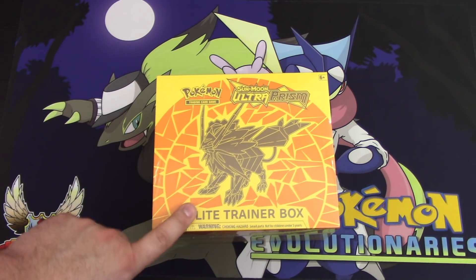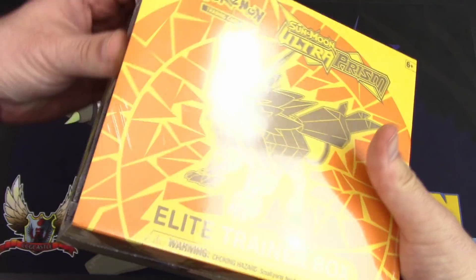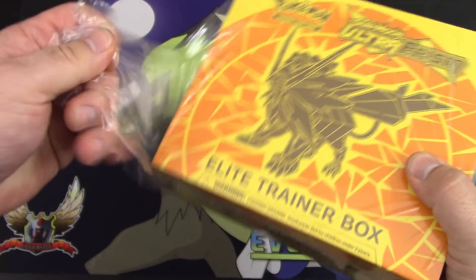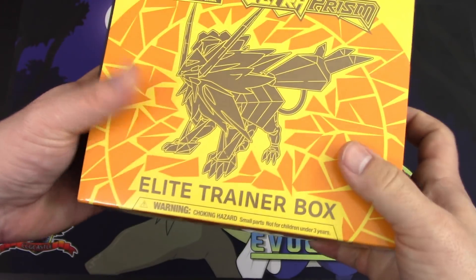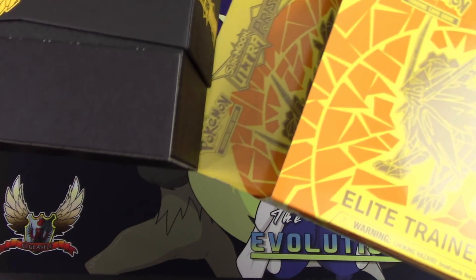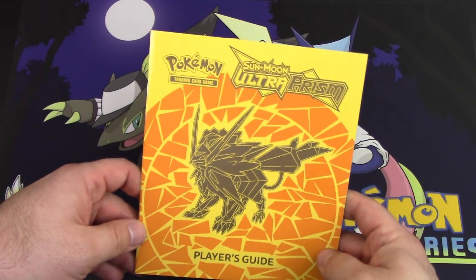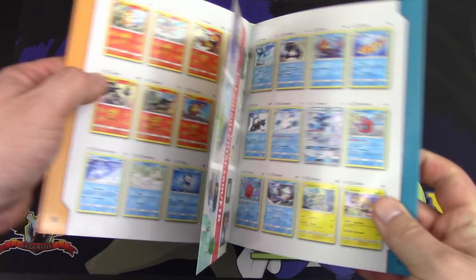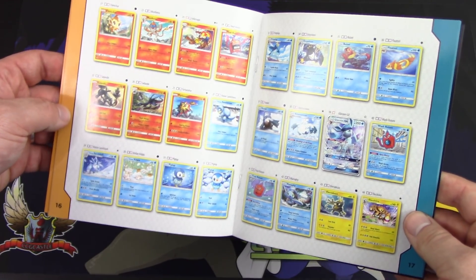We've already opened one of these and also one of the Dawn Wings Necrozma Elite Trainer Boxes by themselves, so we're not going to focus too much on the contents. We'll flash through them quickly, get to the packs, and do a pack battle. The point system is very similar to previous pack battles — the only difference is that prisms are going to be worth the same as holos.